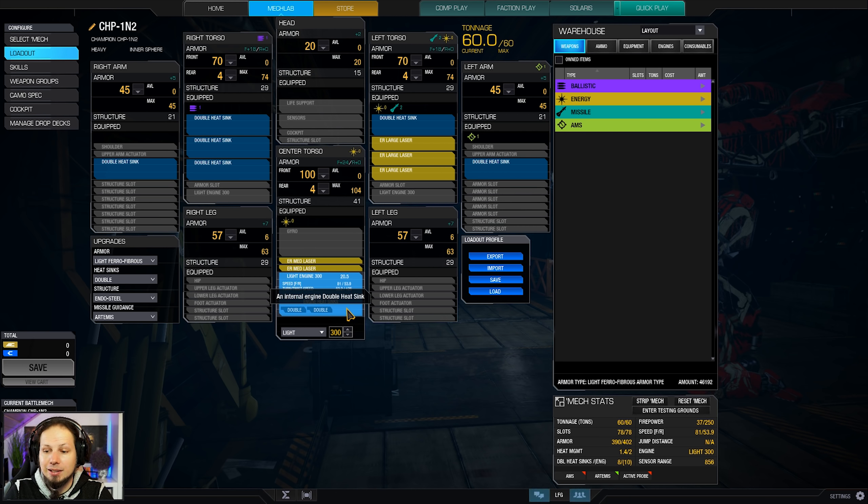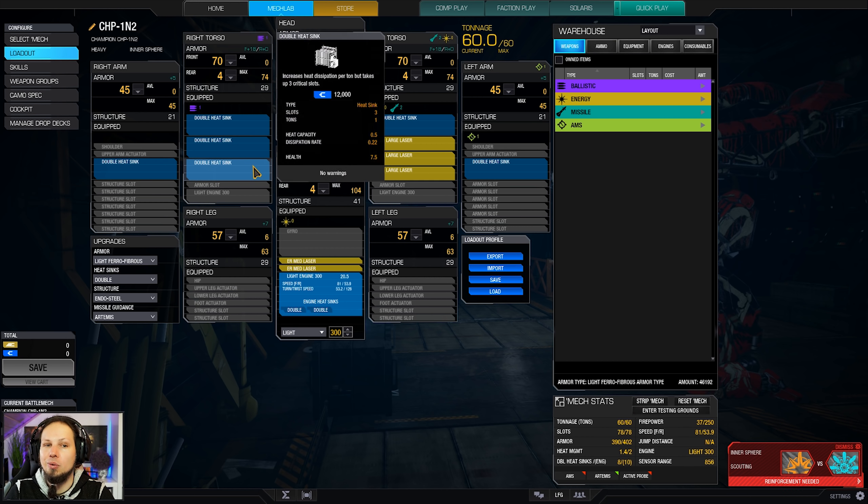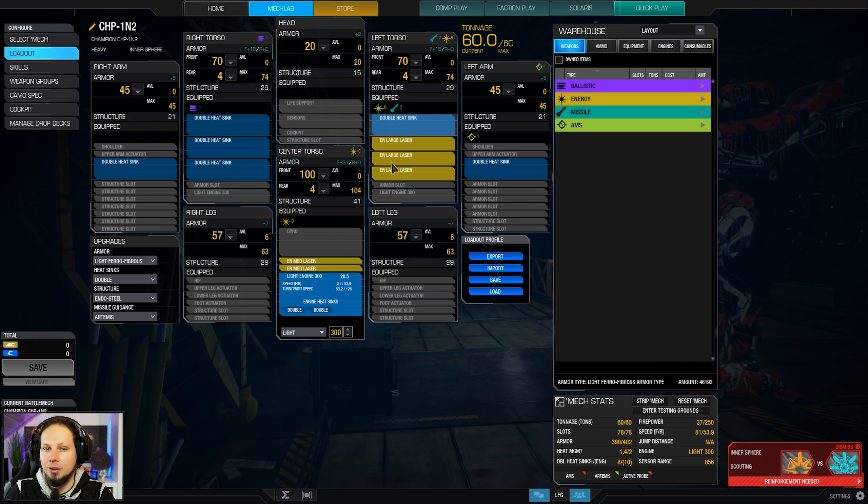Light Engine 300 makes us rather mobile here. We are running 81 kph and that helps us repositioning. We also have that dead side here — quote-unquote — which has only heatsinks in it. So when you need to absorb damage, take it to your right shoulder and not to the left where your large lasers are sitting. If you lose that side you are down to two mediums, which is not good, and that should be your shielding side.